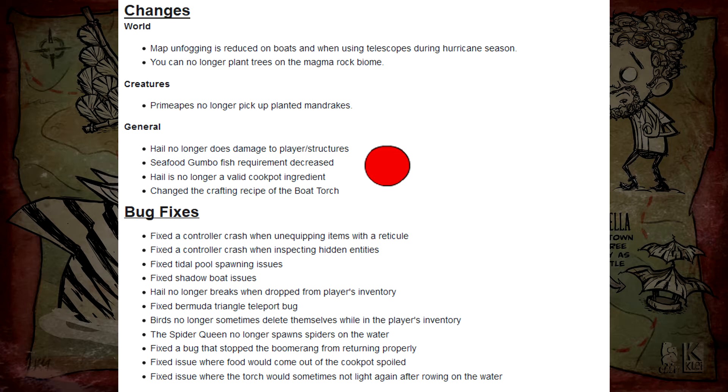The boat torch recipe was changed. Two boards and a torch was the recipe in Hang 10. I don't know who thought that was a good idea, but it wasn't. There are so many recipes gated behind research machines that require basic items — the backpack, the refine tab in general — these are perfect examples. There's no reason to change twigs to boards, and why boards? Twigs don't turn into boards — that doesn't make any sense. I'm just glad it's done with.